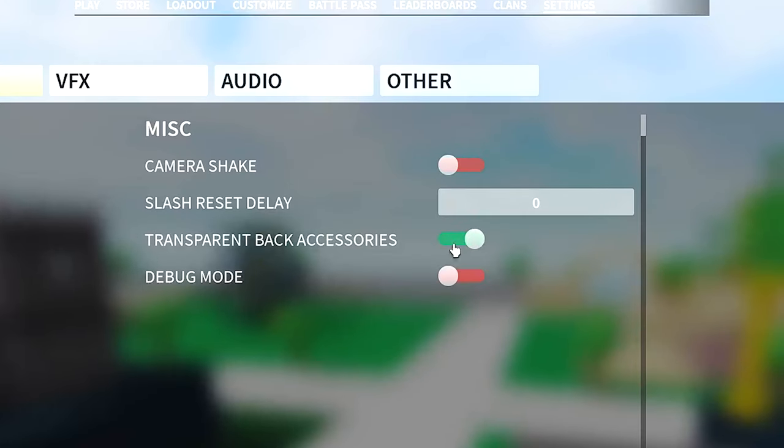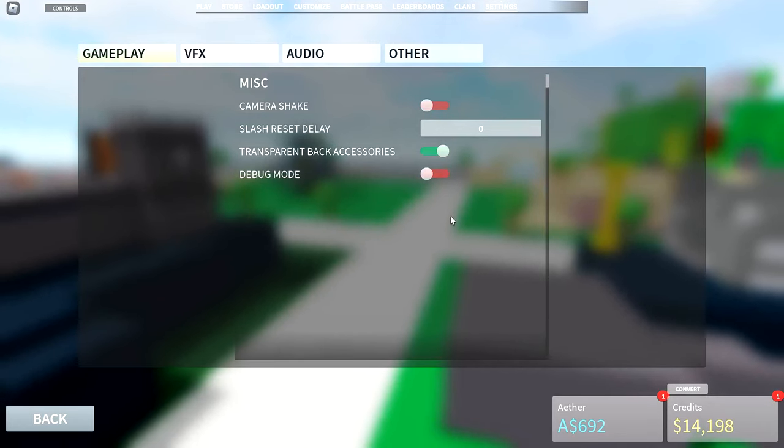This next one is optional, but I would suggest turning on transparent back accessories. It just makes it easier to see what your opponent's weapon is.